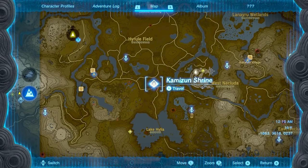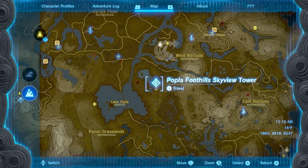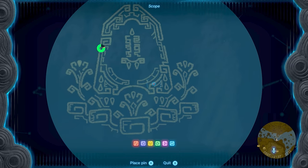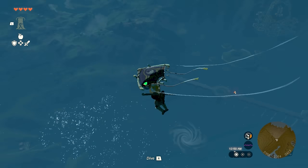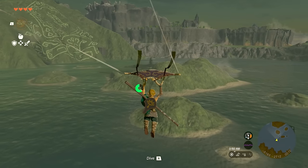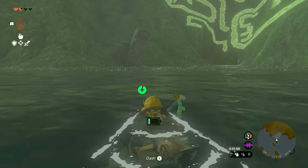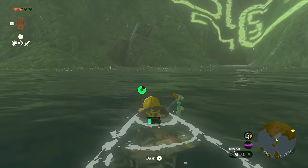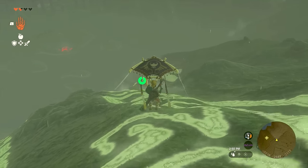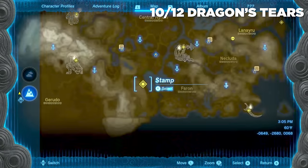Geoglyph 10 is over by Lake Hylia and is very difficult to get to since there are no towers directly near it. I used the Popla Foothills approach, but you could approach from the west via the Gerudo Canyon Tower — it might actually be easier that way. The Geoglyph is super easy to spot from a distance, but difficult to reach. Avoid the bridge and the Gleeok unless you want a fight, and make your way across the lake using the islands if you want. If you approach from the west you'll be behind it since it's on the side of a mountain; approaching from the east is better. Climb to the top of the hill and head to the south side of the Geoglyph at the bottom to collect the Dragon Tier.